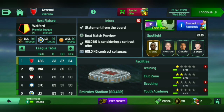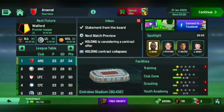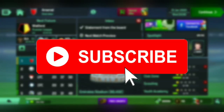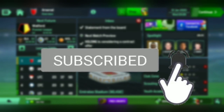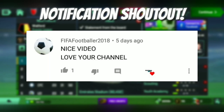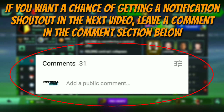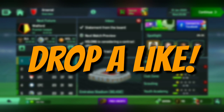Hey guys, welcome back to another video. It's Football Hypes here, and in today's video I'm going to be showing you a simple trick to double your manager points without having to watch any ads in Soccer Manager 2020. Before we get into today's video, if you are new to the channel go and subscribe and do not forget to turn that notification bell on to be a part of the notification squad. Here is today's notification shoutout — if you want a chance of getting a notification shoutout in the next video, leave a comment in the comment section below.